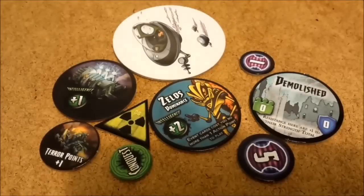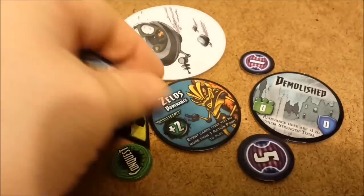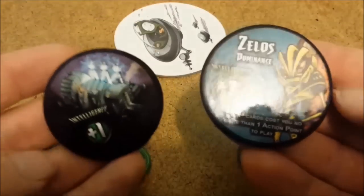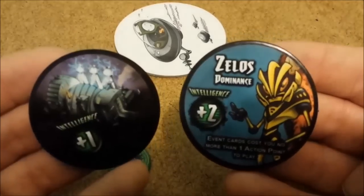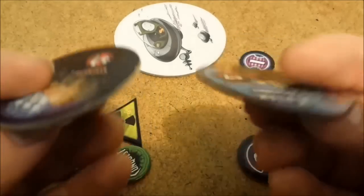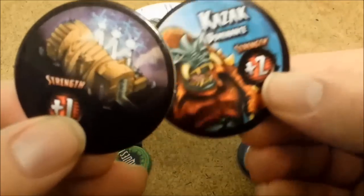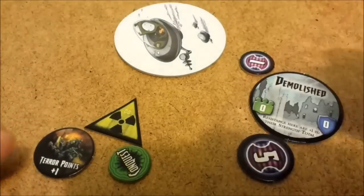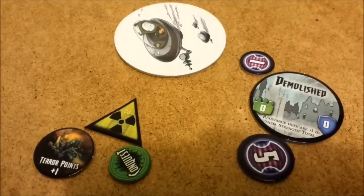Here are some of the components I may be mentioning periodically through the game. These two came in the expansion and are for specific alien groups — the alien card will tell you if you need them and the rules on how to use them. So I won't go into those anymore, but now you know what they look like and how to find out what they do.